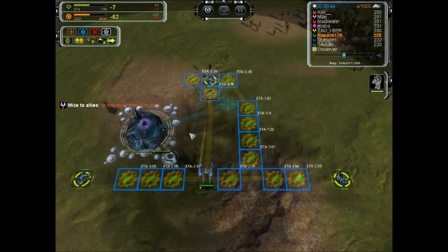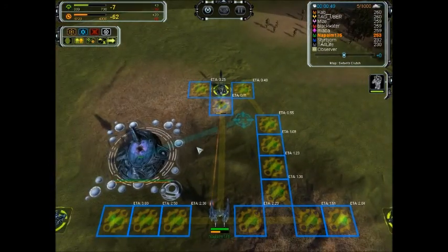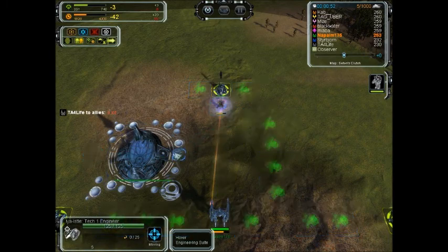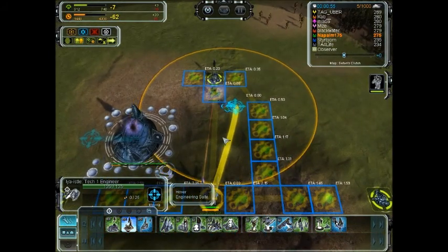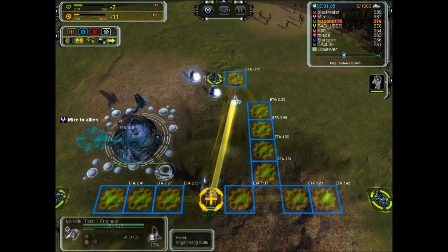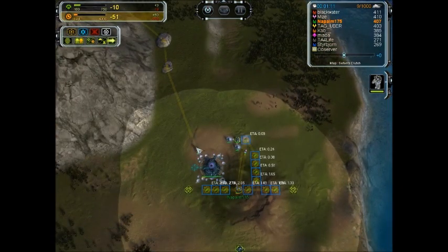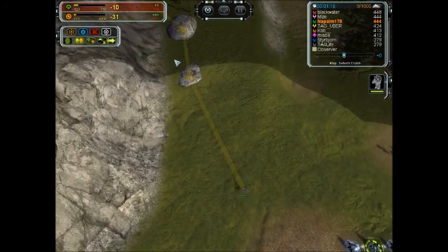The 13 power generators have been queued up. The first engineer will go to a very convenient spot because it's within build range — it can reach all these power generators as they're being built, and it doesn't even have to move, just rotate. Since I only grabbed one mass extractor so far, if I don't go over these rocks immediately, I'm going to stall on mass very badly. This is what saves the build.